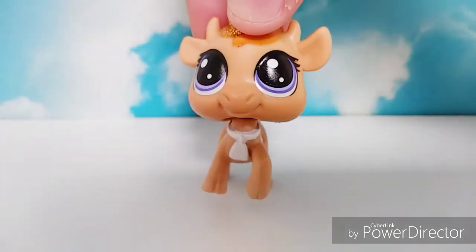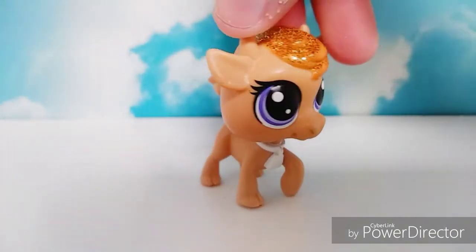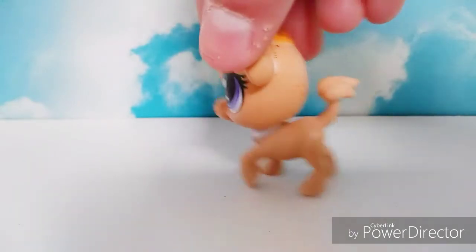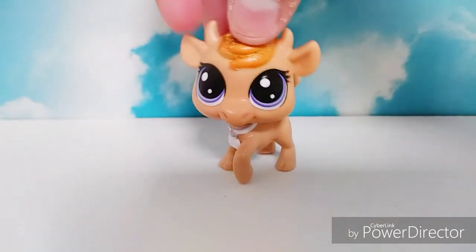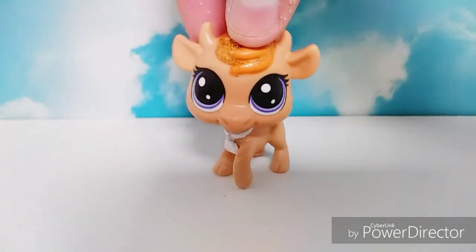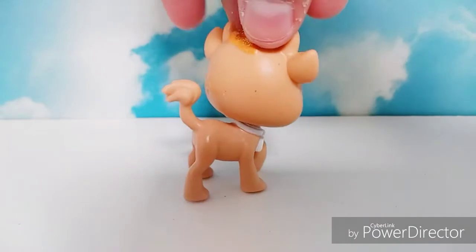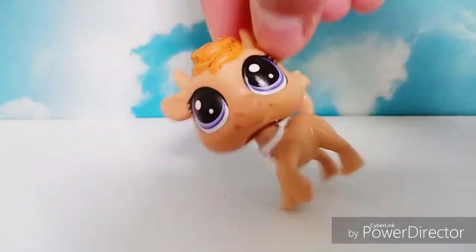The next LPS is this cow. Now it has some of the biggest eyes on such a tiny body. I'm actually kind of happy that the body is kind of proportionate to the head, and it's actually pretty cute. It reminds me of Caramel, so I might call her Caramel. And she has this little white bell.